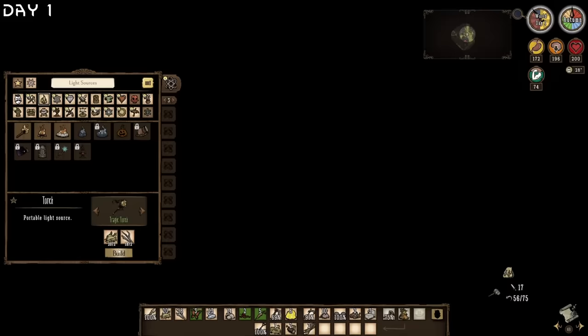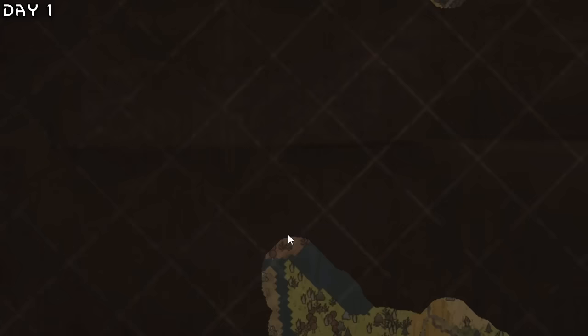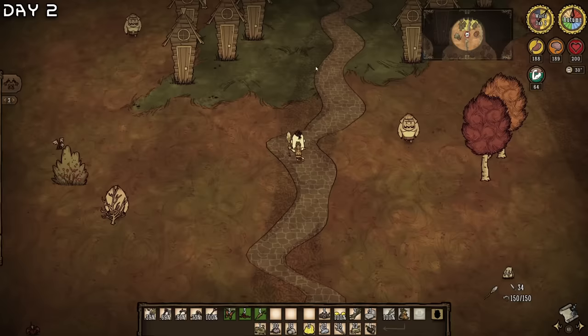Let's explore some more. This could be a pig biome — the pig king could be here. I'm going to make a golden dumbbell for Wolfgang. And yes, this must be the pig king right here — we got the gloomer statues. That was quick! Now I need to find the swamp and the desert.